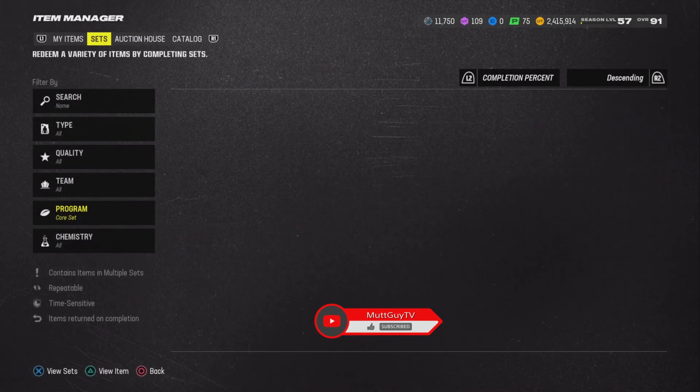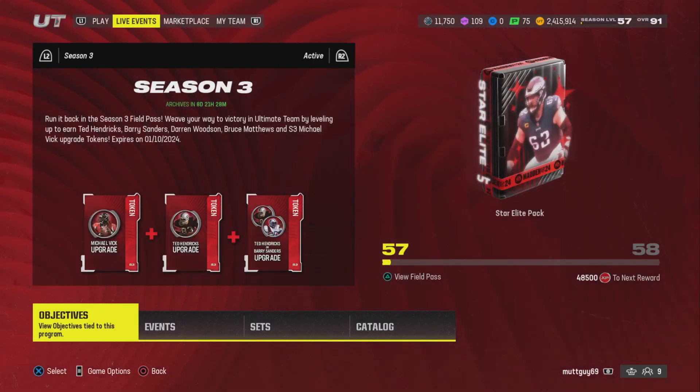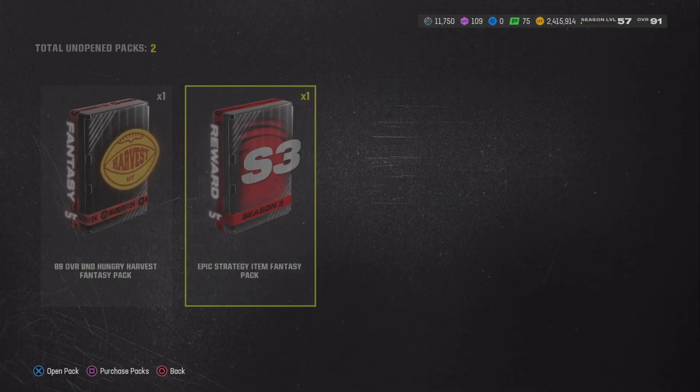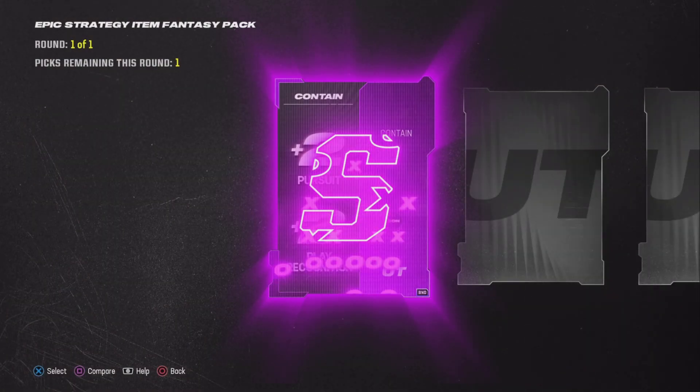So to summarize the three ways to get strategy items: complete your daily challenges every day and hope you get lucky, open strategy item packs from the store, or use packs you've already opened to craft through sets and upgrade to the item you want. It might take a long time and cost some items. Also, once you reach level 57 you get an Epic strategy item — I still haven't decided which slot to use it in.